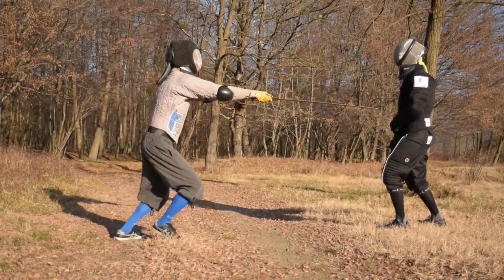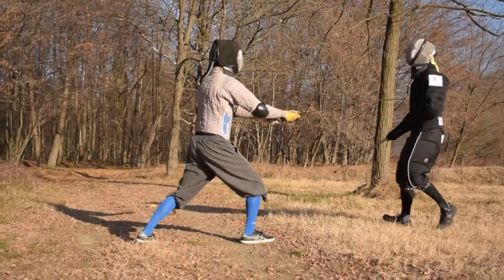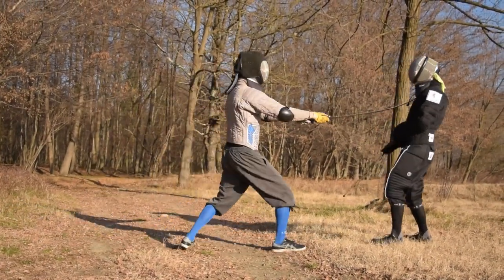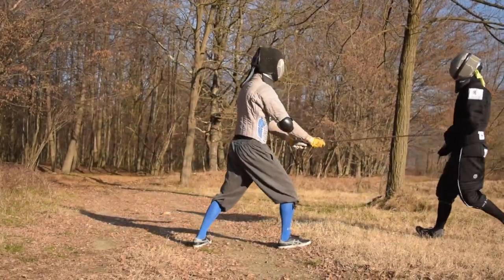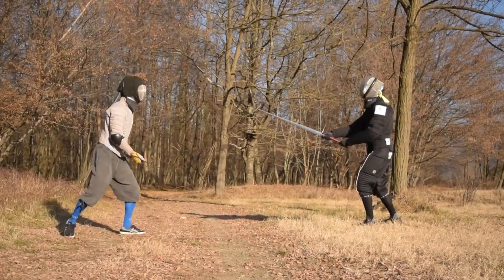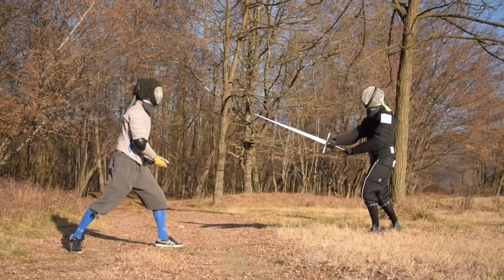In the third exercise we start to increase the measure. Fabrizio keeps his weapon on line as before, but this time I start out of the bind from a guard position as in the first exercise. I am using porta di ferro here, but you can train every starting position that you feel comfortable with. As soon as Fabrizio moves his sword away, I start my thrusting action. We can use this exercise to train both our one-step and two-step actions. When you train your two-step action, try to be more dynamic from the very beginning while on guard, to better hide the beginning of your thrusting action.